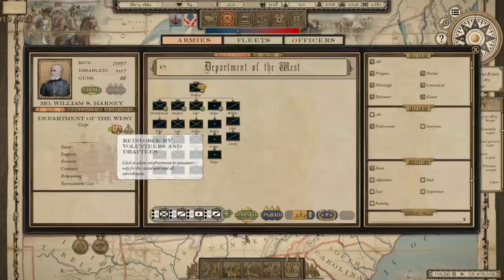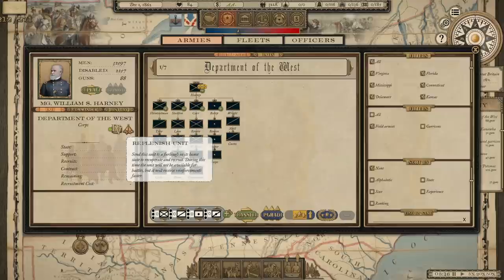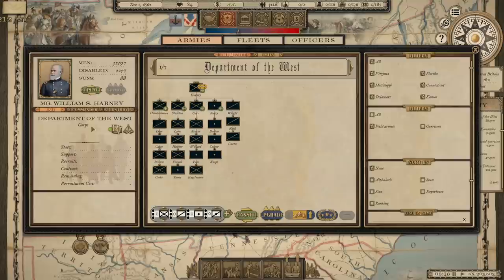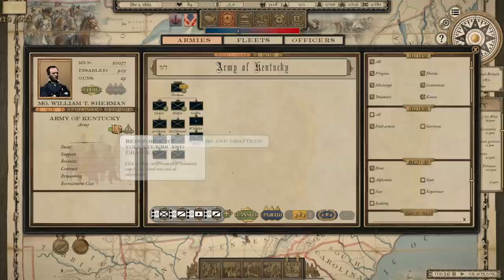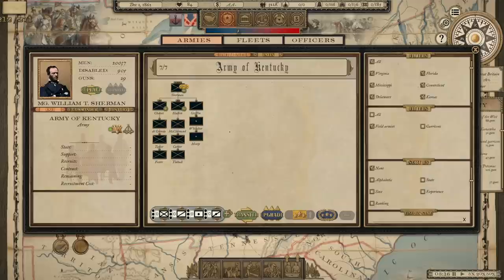Here's one of the other things that's new. You can choose to send certain units home to be replenished on a furlough. It will help them recuperate and recruit during this time. The unit will not be available for battles, but it will receive reinforcements faster. That makes sense for units that are super low. You can also set them as a high reinforcement priority, allow reinforcements by volunteers only, all subordinates, draftees only, or both draftees and volunteers.